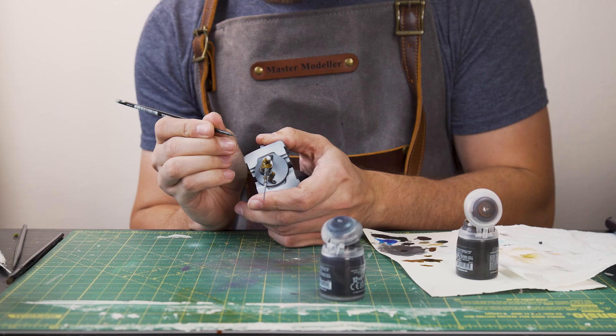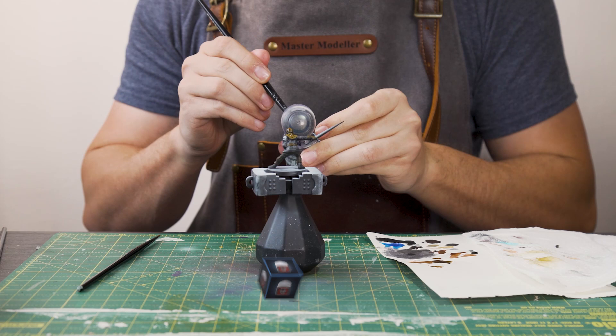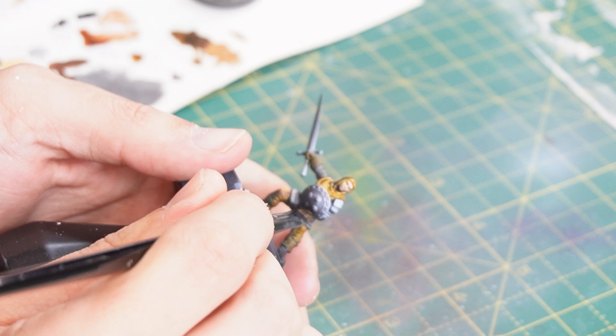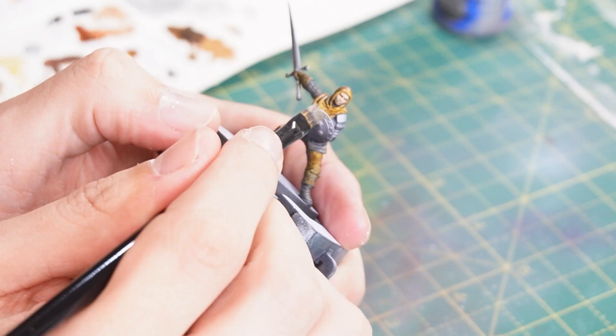Then for his little face I just want to base it with some Gilliman's Flesh contrast — just contrast on contrast. For the shield I'm going to dry brush on some Leadbelcher, and also apply a layer of dry brushing to the sword as well. Then to highlight the sword and shield metallic colours I'm going to use some Runefang Steel to dry brush on, just to the whiter parts left over from the zenithal highlight.